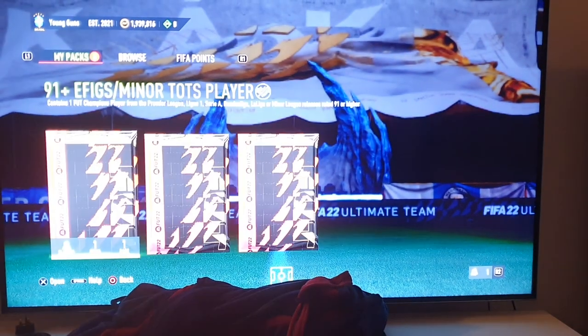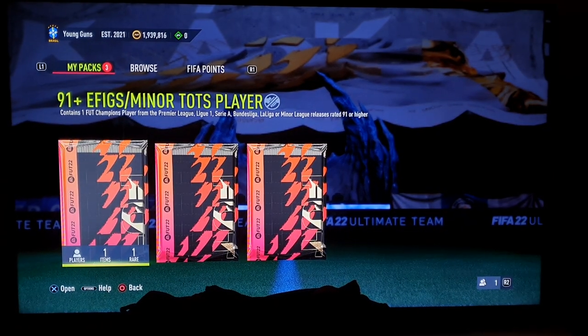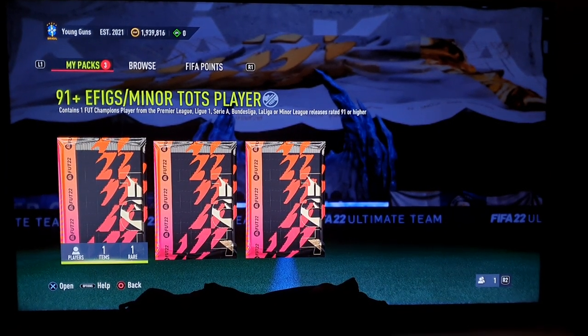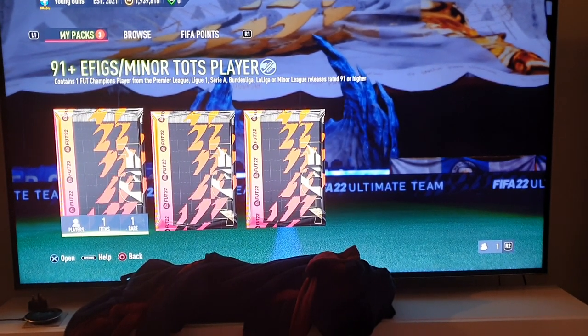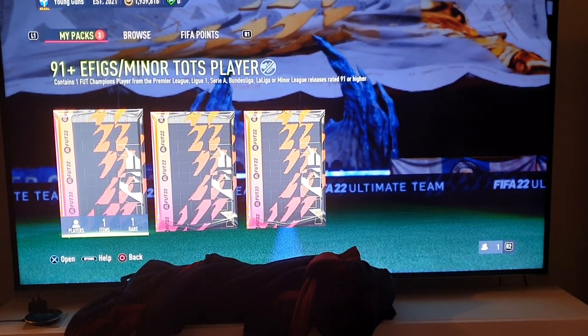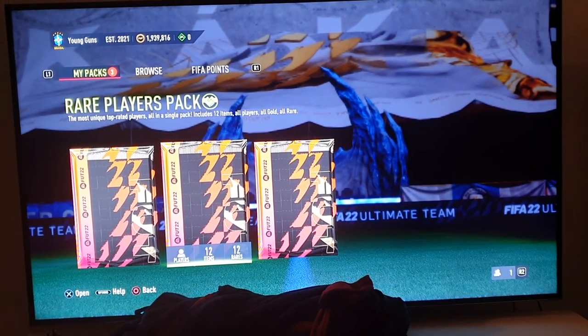Welcome everybody to Pack Sundays. Three packs to open, Elite One, and as you can see here, our lucky charm for today is a dressing gown, a West Ham dressing gown. What is inside, let's have a look.